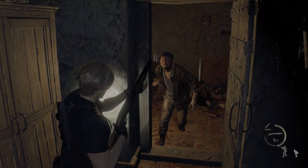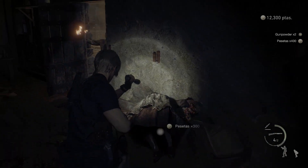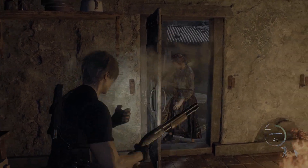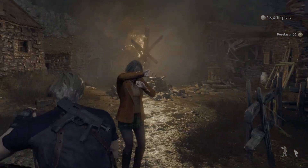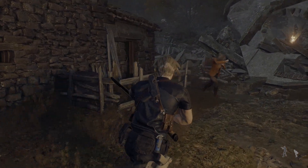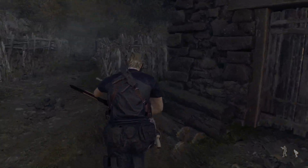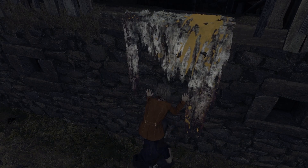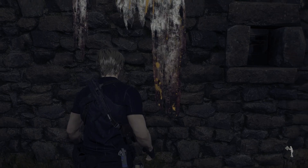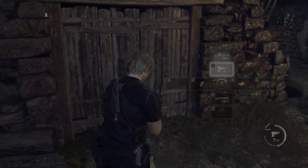You guys can all just go fuck yourselves. Get the hell out of here. Stop throwing fire at me — burning to death has got to be one of the worst ways to go out. Like burning to death, being dissolved in acid — just horrible to think about and now it's never going to leave my brain. Get up here — I'm pretty sure she's going to open the door from the other side so I can get the loot because I'm a fiend for the loot.